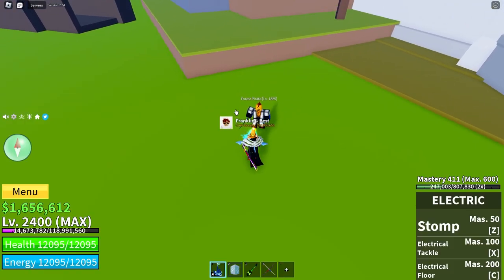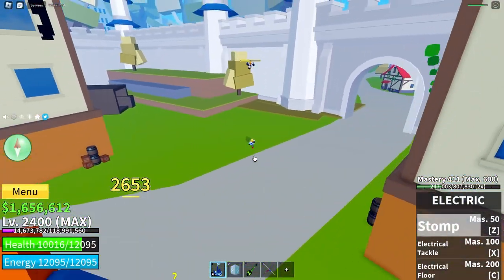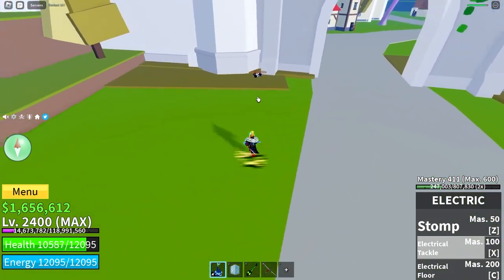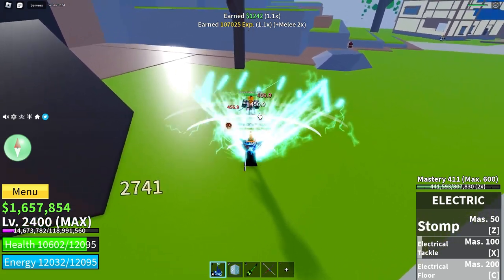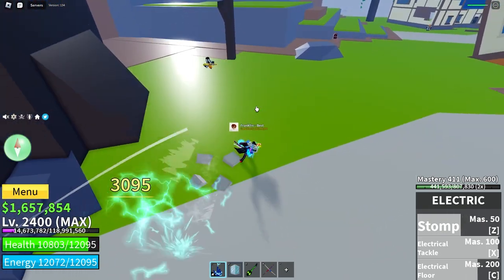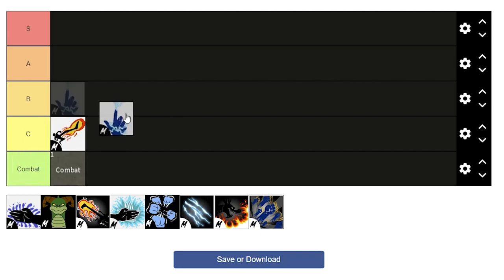Next is Electro. Electro is much more expensive, like five or six hundred thousand. The first and second moves are mediocre — the stomp just goes up then down with a very small AoE. The second move, you can go straight through someone and not hit them, but it is alright for mobility. The third move is a very nice stun, which can be pretty good for combos. It's not as great for grinding as Darkstep, so I'll put it just below Darkstep in C tier.